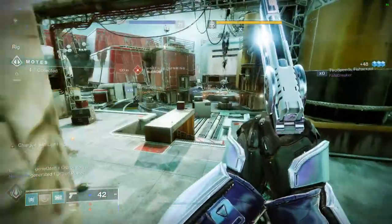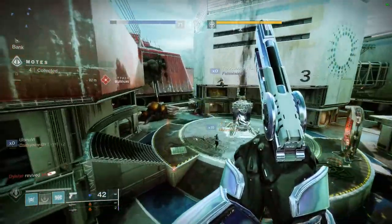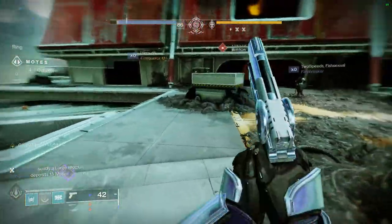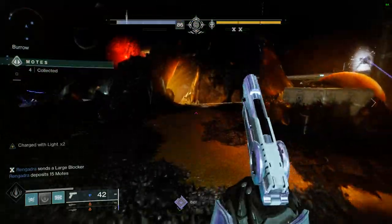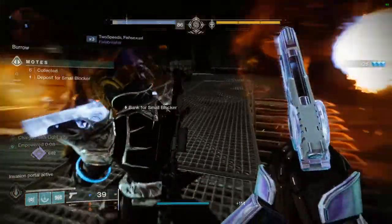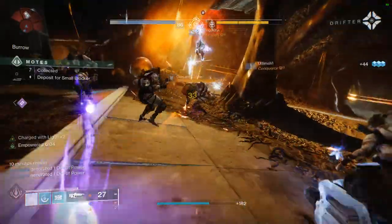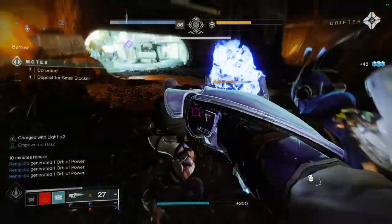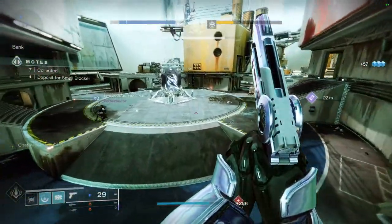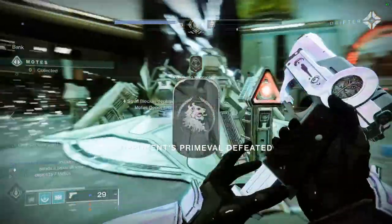For the weapons, it could literally just be root-like weapons with runes on them, and depending on the perk — like if you get Kill Clip or a buff specific to Iron Banner — the runes could actually glow. It's not that hard. If you want me to draw these out I will, since I just got back into drawing, because Iron Banner and Destiny 2 armor in general really needs a lot more sprucing up.